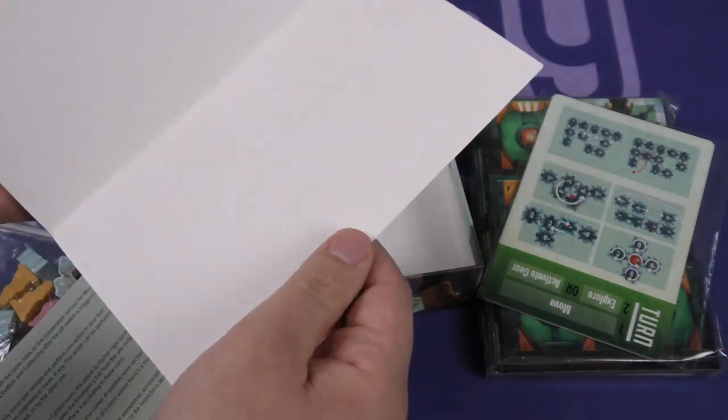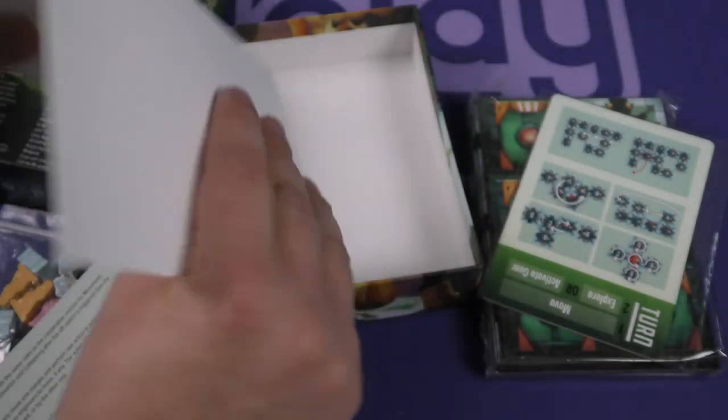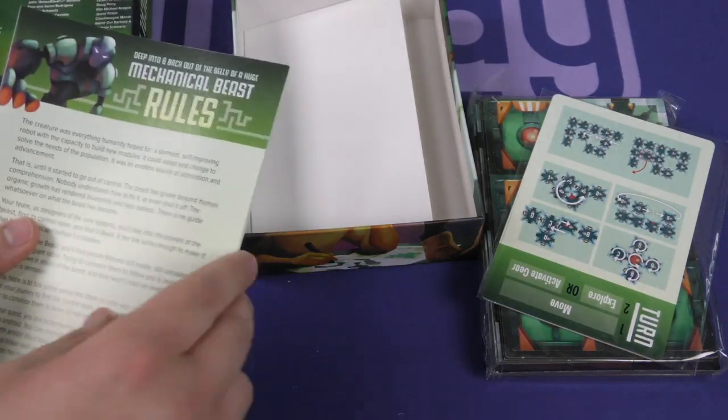And secrets! It must be invisible ink — I'll have to burn this later to read its message, or it's just packing material to keep the rulebook safe.